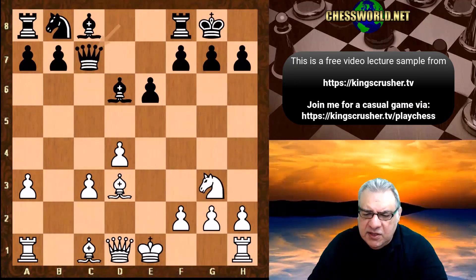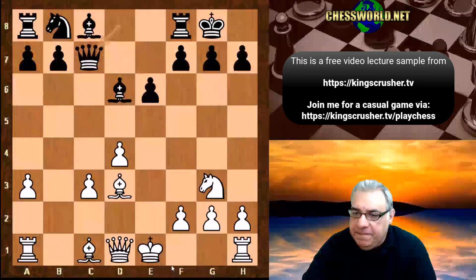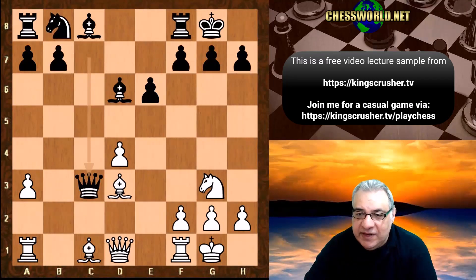Queen c7 is played. It looks like White has to protect c3 - but guess what Alpha Zero plays here, which is fascinating. Just casually castling! The c3 pawn isn't actually taken. Knight d7 is played. And if queen takes c3, this is quite magical - guess what White plays here?